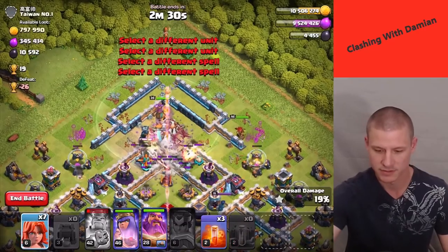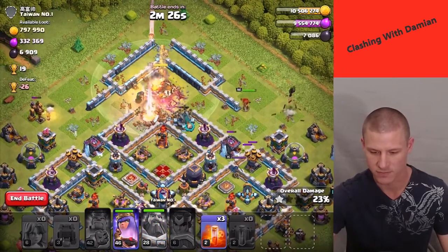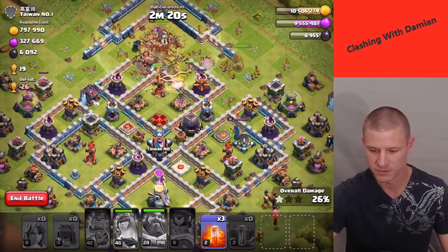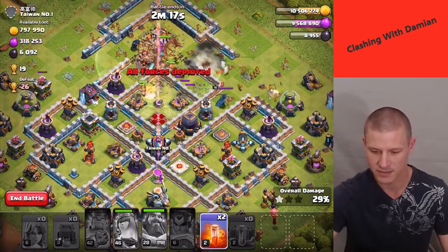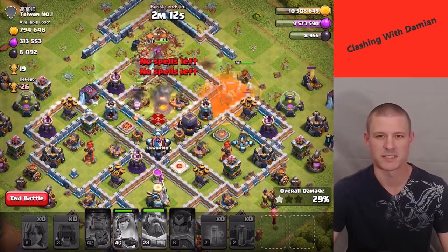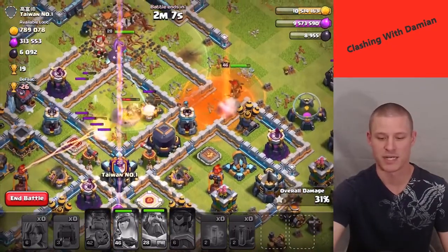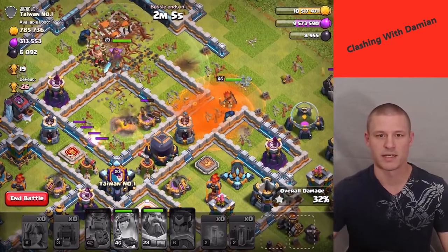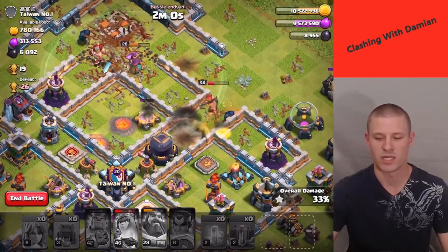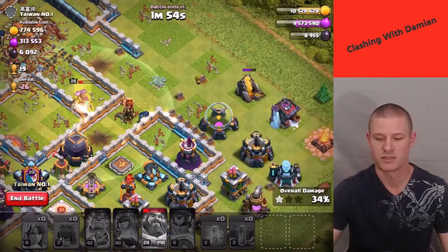The earthquakes weren't working — stupid iPad acting really weird. Grand Warden ability, queen ability, trying to poison the royal champion. This wasn't the greatest raid, but oh well. I'm trying to get enough loot so I can do my Grand Warden to level 29, so if I don't get a three-star or even a two-star, it's whatever.